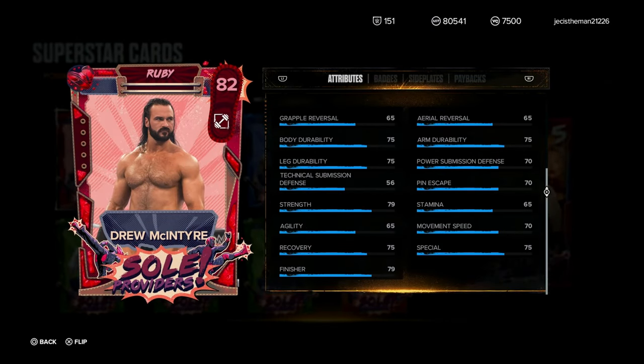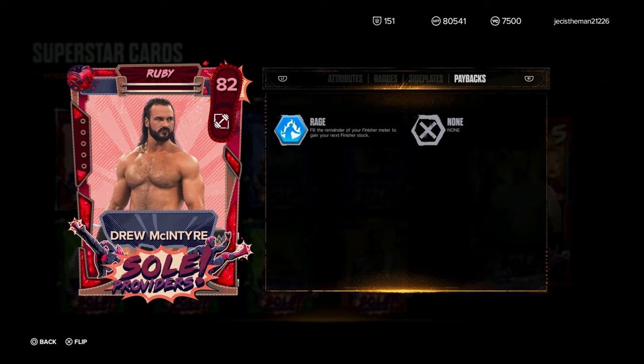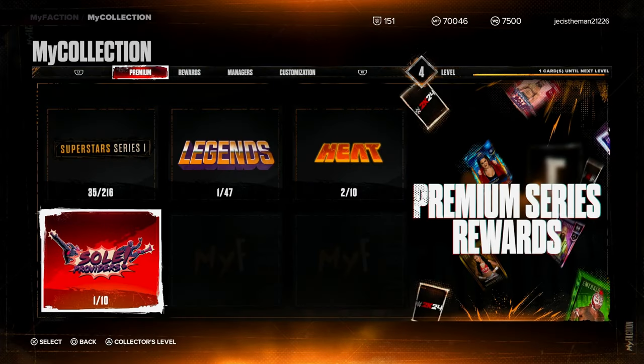And here is Drew McIntyre as well — another good card to have. If you guys plan on opening up packs, this is definitely a card I suggest you go for. Drew McIntyre's gameplay is really nice, he has a lot of good combos and move sets that are really damaging. Pain Train is really nice, and he has Rage — wow, that's another great ability.